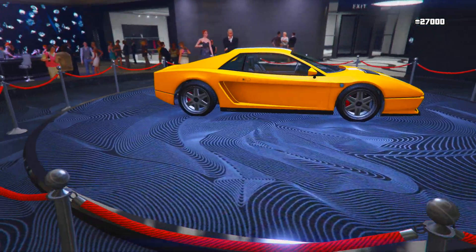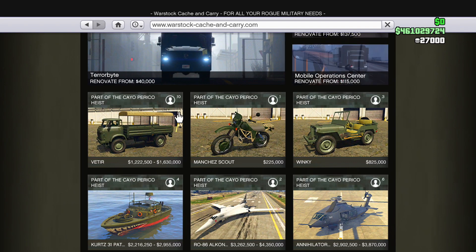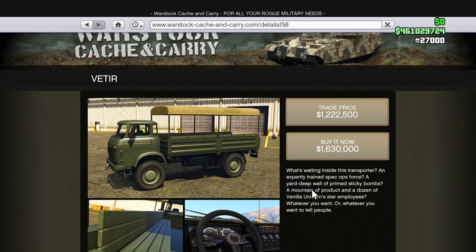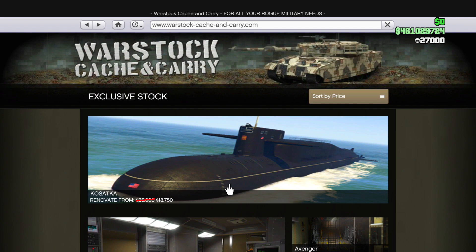Now let's get into why you guys probably clicked on this video — the new vehicle in GTA 5 Online. It can fit 10 people, which is literally crazy. It's called the Vetera — I'm not even sure how it's pronounced — but it is 1.6 million if you want to buy it now, or 1.2 million for the trade price.